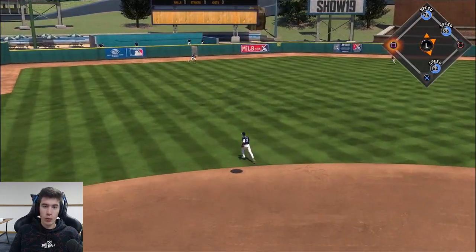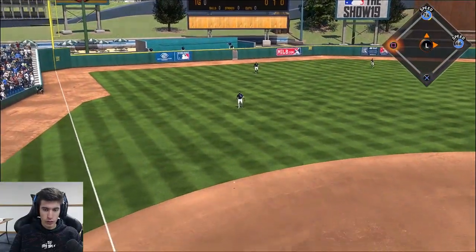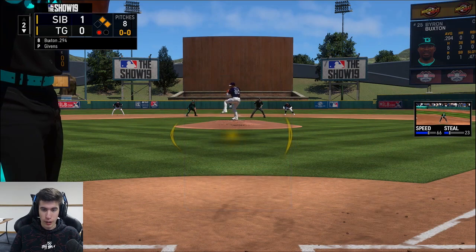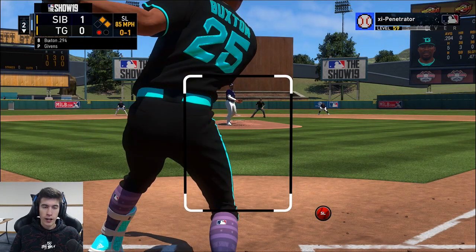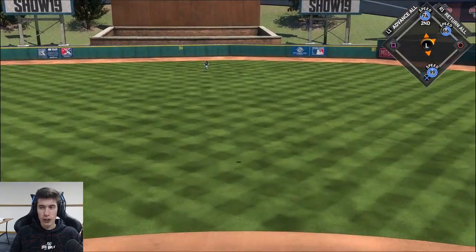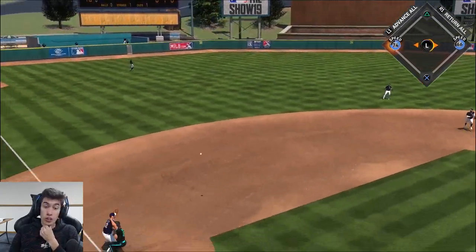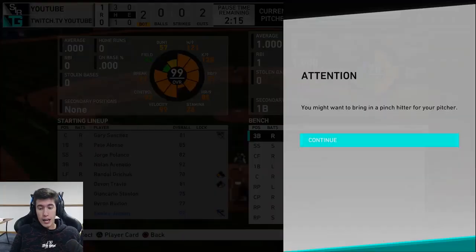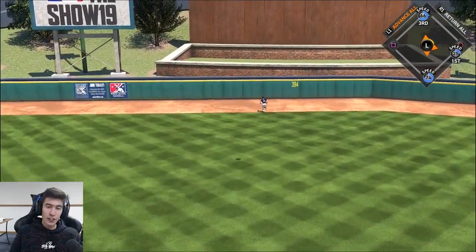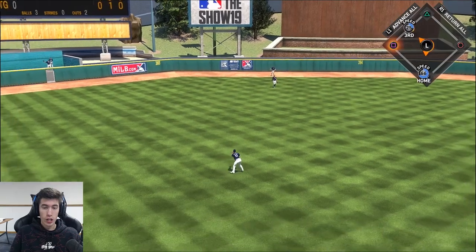Stanton — just missing that one. Do I go to third? Stanton has a good arm, he's pretty powerful. Byron Buxton into the outfield — I wish it was going to get over the fielder's head, but at least it's going to advance the runner to 90 feet away. Maybe a pinch hitter like Chris Davis could come through and put us in the lead. Chris Davis pinch hitting — dead center field at the wall. It's putting us in the lead! Two RBI triple — huge pinch hit there.